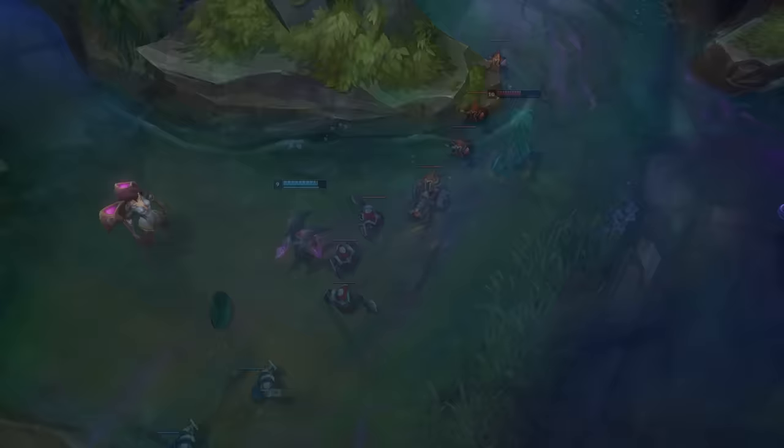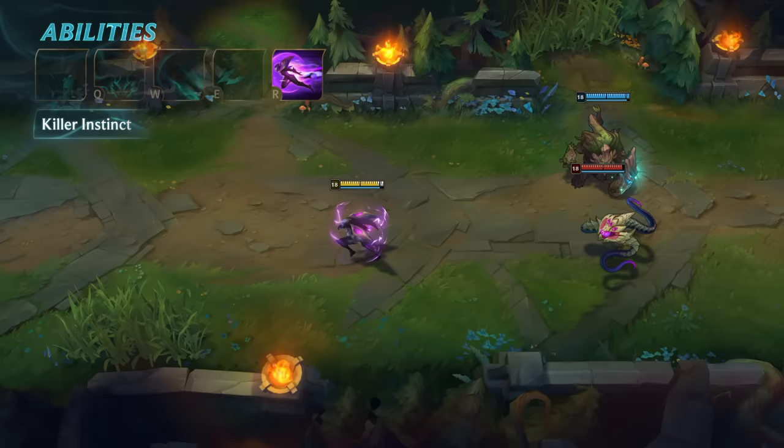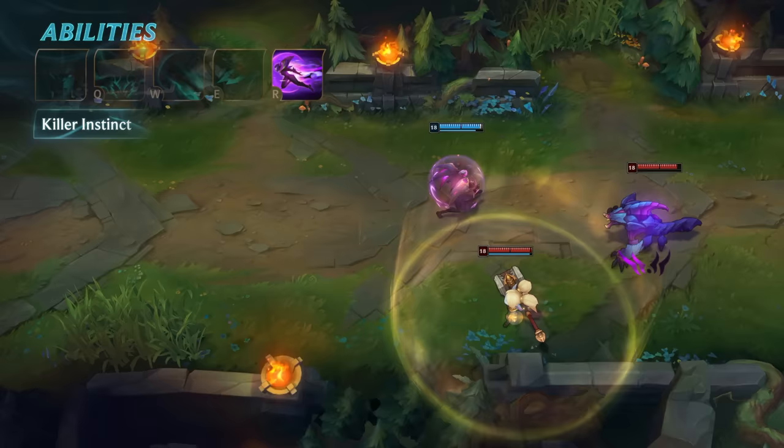Kaisa's ultimate is Killer Instinct. Too late to run. Kaisa dashes at extremely high speed to a location near an enemy champion marked with Plasma, then briefly gains a shield. While Kaisa moves insanely fast during her ultimate, it is technically a dash. Eagle-eyed opponents can interrupt you, unlike other champions from the Void with high mobility ultimates.